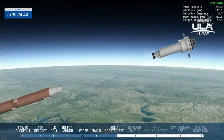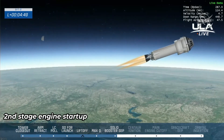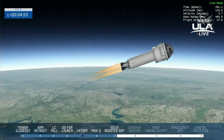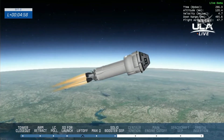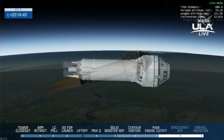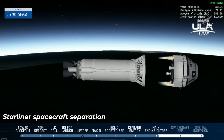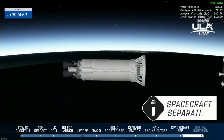Pre-start on the RL10s. We have ignition on both RL10s. Centaur is now going to closed loop steering. And we have confirmation of Starliner separation. Starliner is flying alone on its way to orbit.